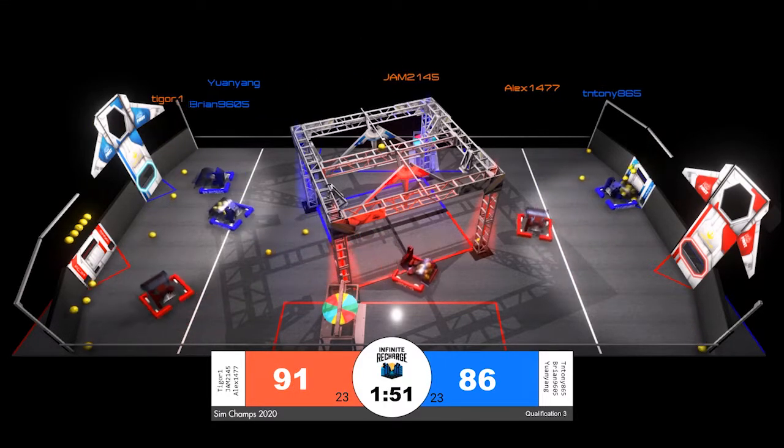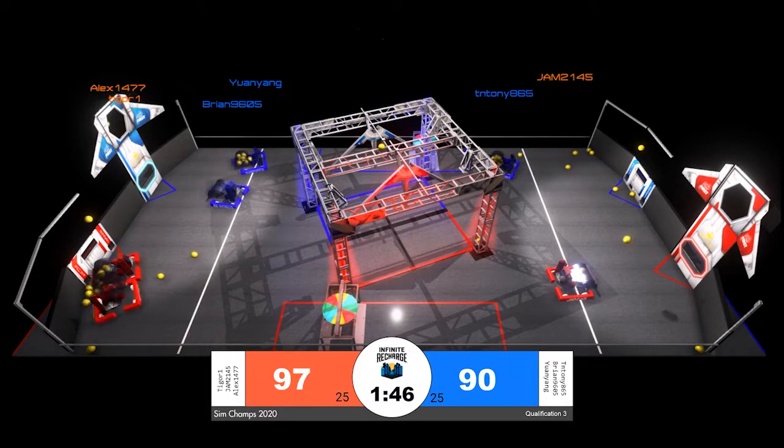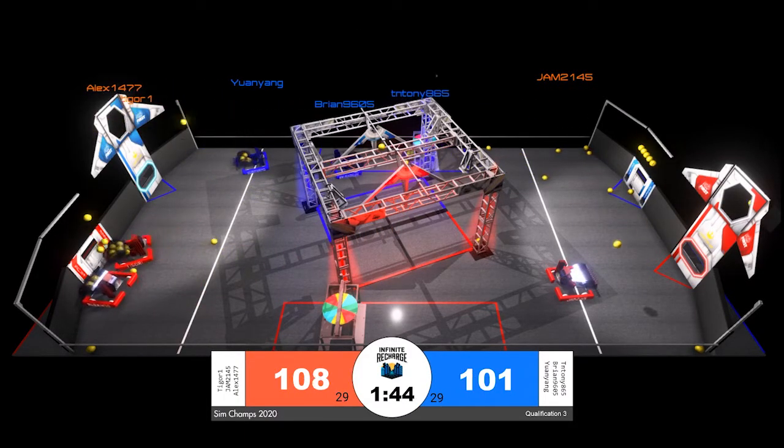Brian, 9605 for the Blue Alliance, putting up at least 10 more points for that Blue Alliance score. Red now, though, taking the lead for the first time in this match, 97 to 96.